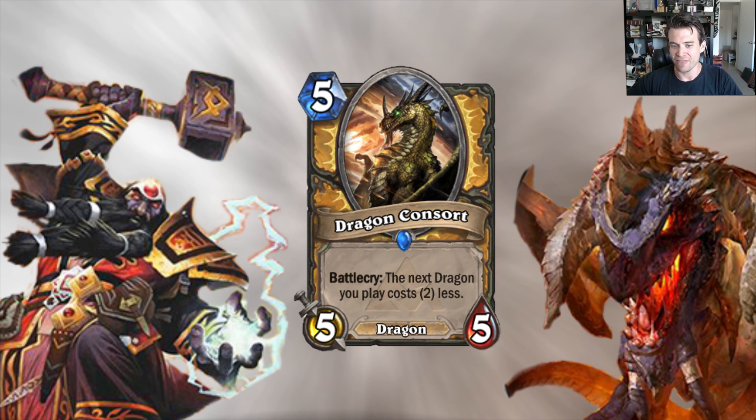The body here is a 5/5 for 5 — that's a totally reasonable body. We've seen Loatheb see play across all different kinds of decks at a 5/5 for 5. It trades with Sludge Belcher, Ancient of Lore, and things like that. This is a super powerful effect on a totally reasonable body, and it's not even a legendary. So if you're building a Paladin dragon deck, you can plan that a reasonable amount of the time you will have the ability to play a dragon discounted at the middle turns of the game. You can realistically anticipate drawing Dragon Consort by that point. This is one of the most powerful cards in the entire set, and one I'm certainly most excited to build around.